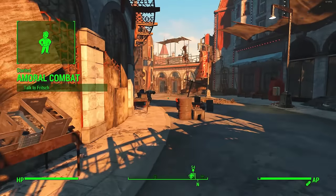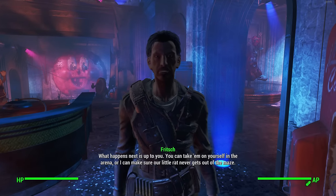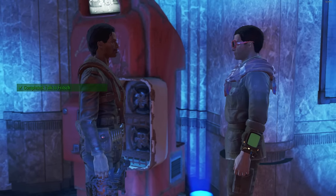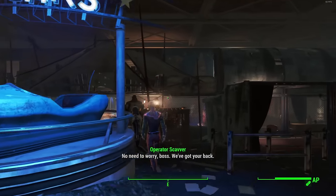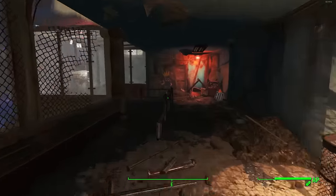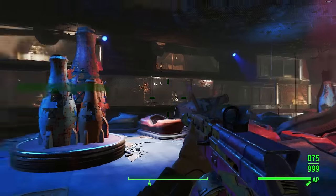When you first get the quest, you'll be asked to talk to Fritsch in the Nuka-cade. He'll explain that somebody is going through the gauntlet and ask whether you want to fight him or set him free. You want to choose to fight — do not set him free, because that automatically fails the quest. When you choose to fight, you'll be asked to enter the Cola Cars Arena, similar to when you first arrived at Nuka World.